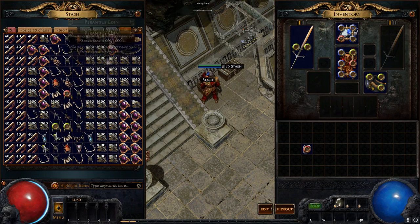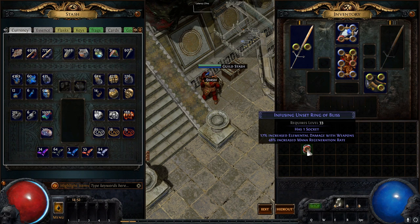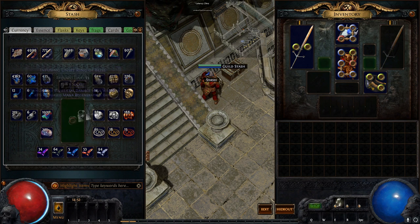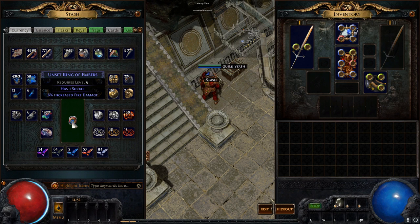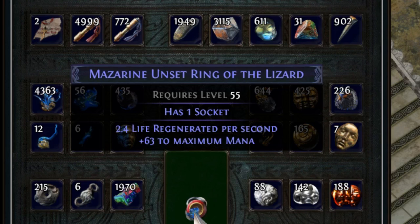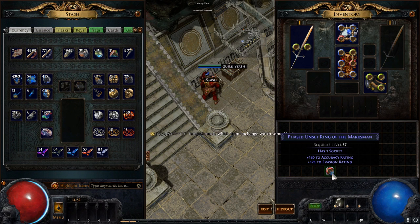But then you have stuff like Perandus coins, and I have a ton of them with nowhere to put them, so I just toss them in another tab. The currency tab has silver coins and everything you really want, and in the middle it has a little crafting bench. The one downside of the crafting section is it's a little tricky to read roll names because the background is translucent — you can see currency behind it. That's why I like crafting on the bottom row of my tab, where the background is black and easier to see.